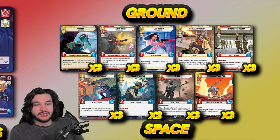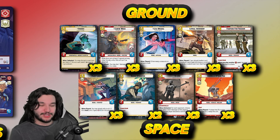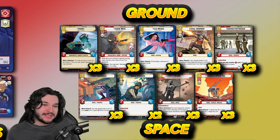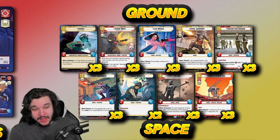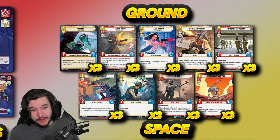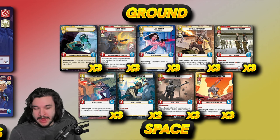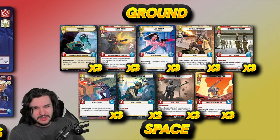Three copies of Lawful Insurgent — a three-power one-drop that can also mess up your opponent's hand, which is a nice upside. Three copies of Fighters for Freedom as our first three-drop. We don't have a ton of aggression cards, but any additional little points of damage from playing a three-powered three-drop is worth it, especially since Sabine already has so much reach — and we have even more reach from our events.